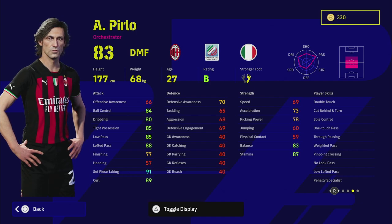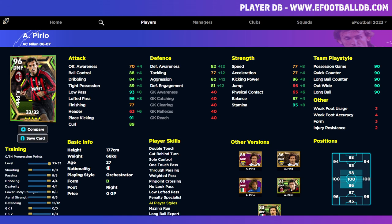Look at his player skills: double touch, sole control, one touch pass, true pass, weighted pass, no look pass, and low lofted pass. If you're using a player with low lofted pass you need to be using stunning passes, stunning crosses, switches — quickening up the pace and sitting on the ball. He also has tight possession in the 80s straight off the rip. We can train him in a very unique way. I'll focus on his defense in this brief review — this gets him up to a 96 overall.